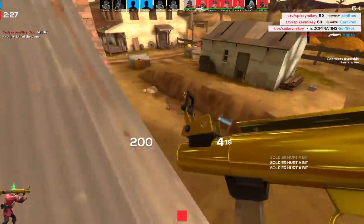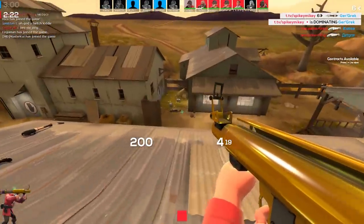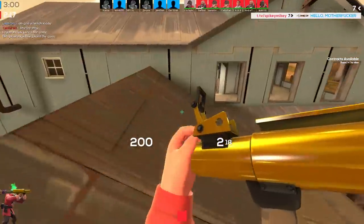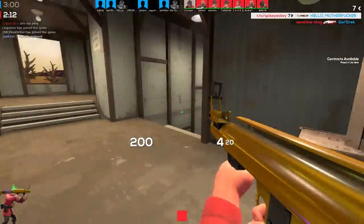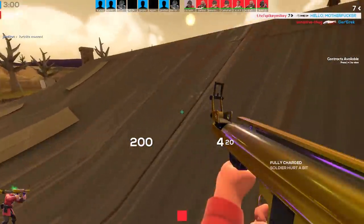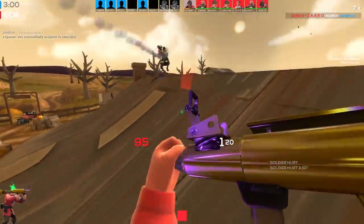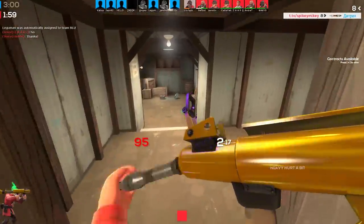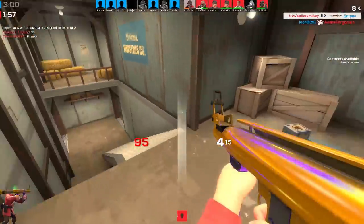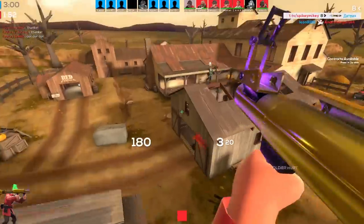Starting this series, the first weapon we're going to talk about has to be the rocket launcher — it's the stock primary weapon and the first weapon on the soldier's weapon list. The rocket launcher is a regular-looking rocket launcher with a protruding metal side and a wide exhaust port. It can hold four rockets in one clip and you get 20 rockets in reserve.